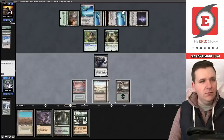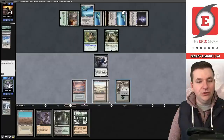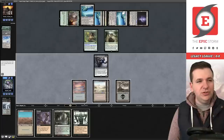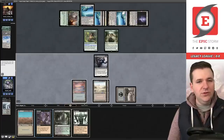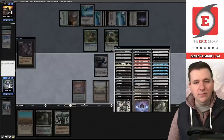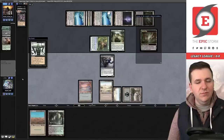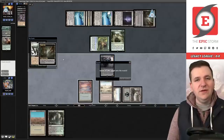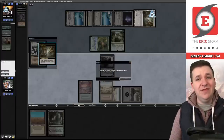They search up Primeval Titan and pick up Eye of Ugin and another Cloud Post. Next turn they have Emrakul, the Promised End, and we likely just lose. We draw Reanimate. We Entomb for Griselbrand and Reanimate it, but they activate Elvish Reclaimer in response. We concede. We're starting this league zero and one — the whole match came down to not drawing a black card in the early turns.